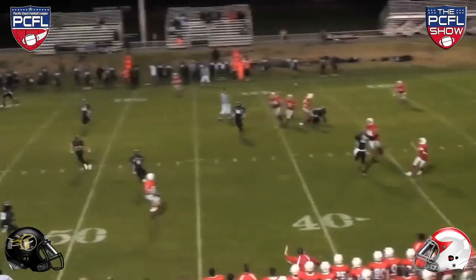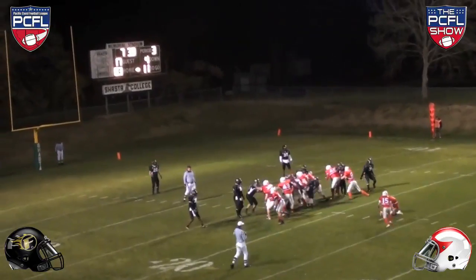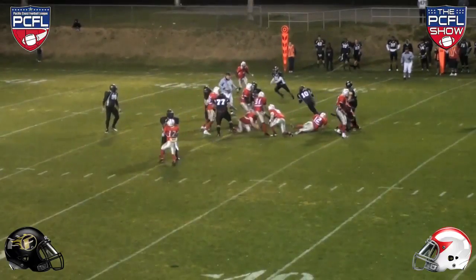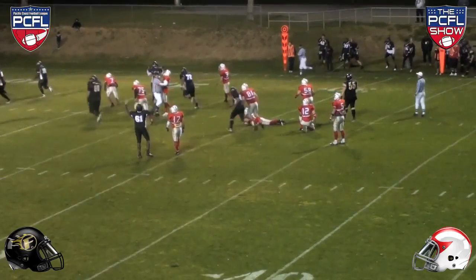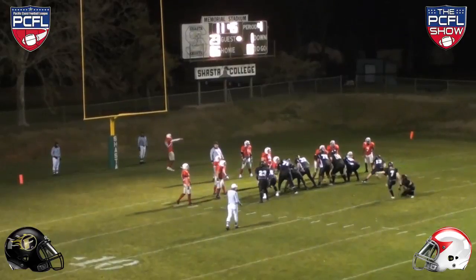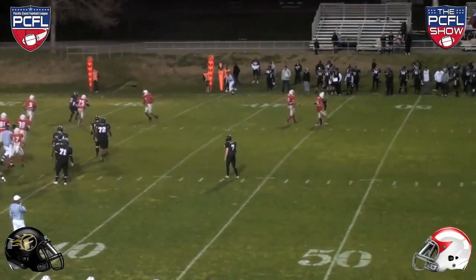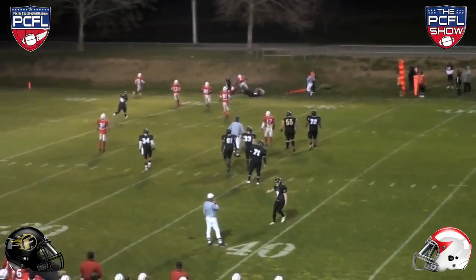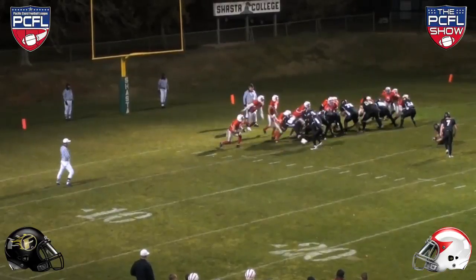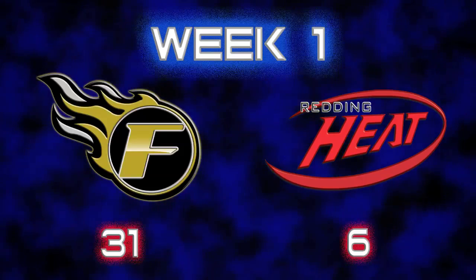In the second quarter, the Heat moved down the field and set up a field goal before halftime. Beginning the second half, the Heat put another three on the board, but the Fury answered with a touchdown run by Kimby Drayton. Whitaker hit the extra point and finished perfect on extra points for the day. Momentum was on the Fury's side as Robbie Longin scooped up a bad snap and hit LaKendrick Edwards for a first down. To cap off the scoring, Terrence McGee took it in from six yards out. Whitaker hit the extra point. Final score: Capital City Fury 31, Redding Heat 6.